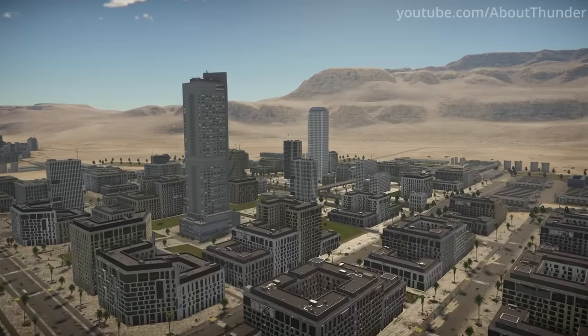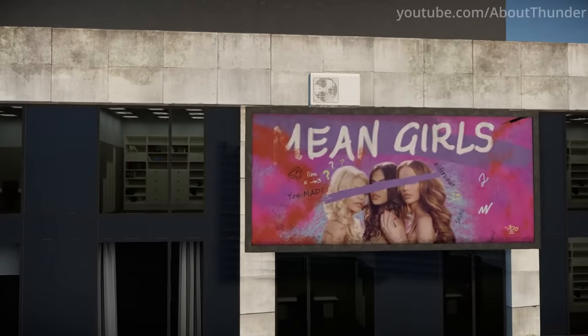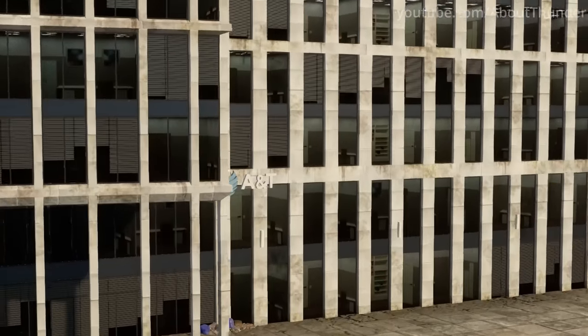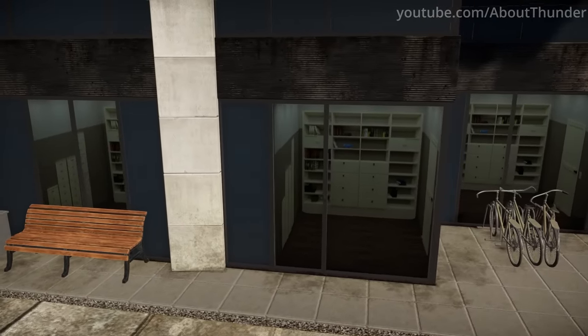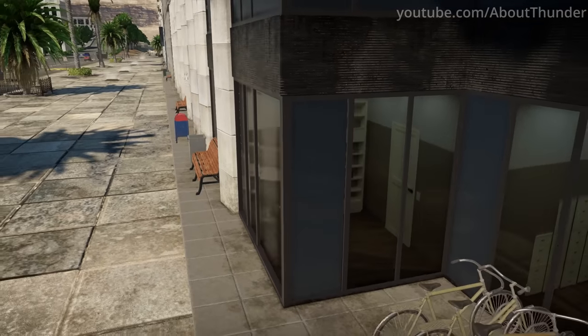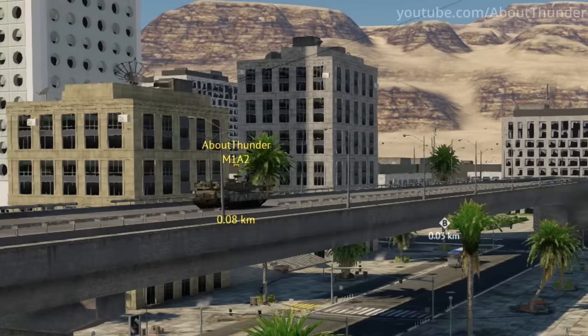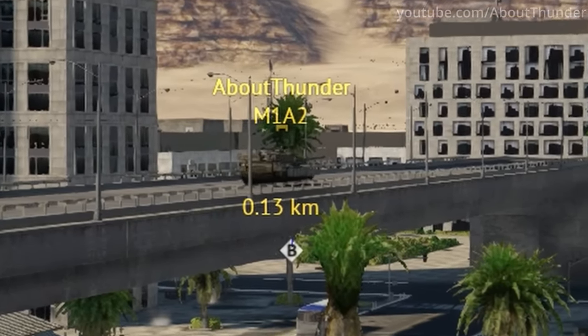The Sun City map contains quite a few easter eggs, ranging from not-so-subtle pop culture references to a slightly less conspicuous reference to a major telecom company. There is also an office building with a hidden back room. And here's a slightly useful bonus fact: did you know that you can capture the B-point while on top of the overpass?